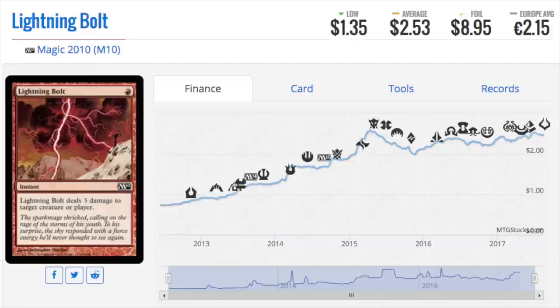The second-best removal in Modern is Lightning Bolt — arguably some would say first. Lightning Bolt is very good but it's not good against Death Shadow. If you Lightning Bolt them to the face, their Death Shadow gets a little bigger. If you Lightning Bolt the Death Shadow itself, it's too big to begin with — they're not going to play it out unless it's already big enough.